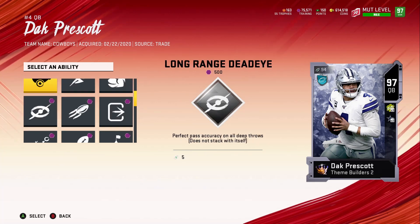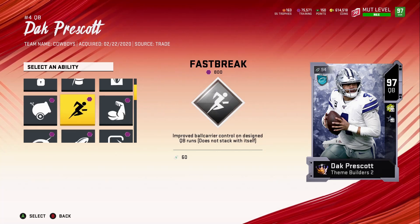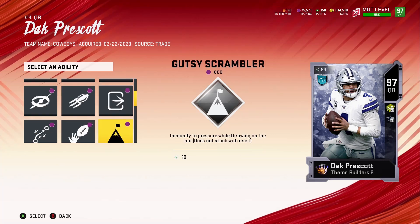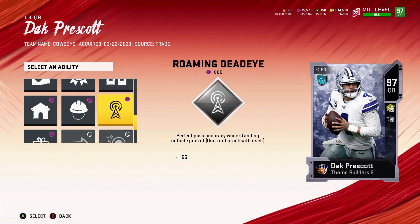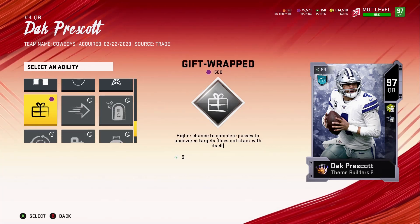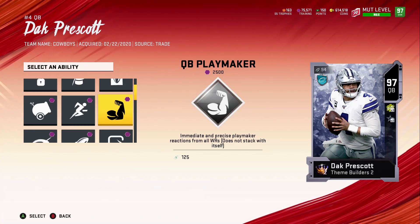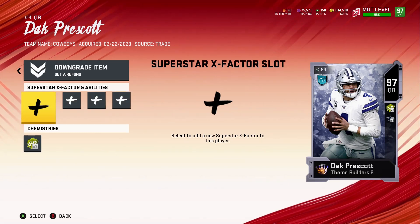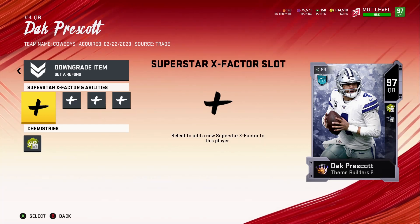No-look dead eye — perfect pack pass accuracy on cross-body throws. That's the second tier. On the third tier: escape artist again, sleight of hand, QB playmaker — we've seen that — fast break — we've seen that — dashing dead eye, outside the pocket. So he just got one extra new one on here. I really like that immediate and precise playmaker reaction from all wide receivers — that's pretty glitchy.